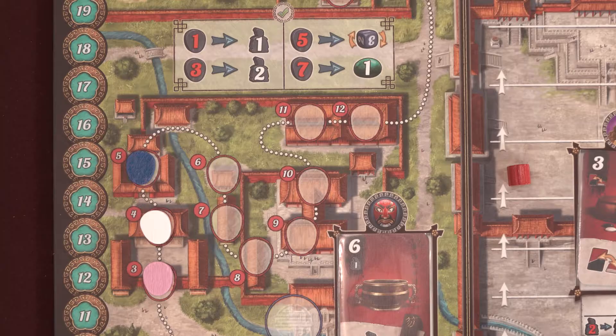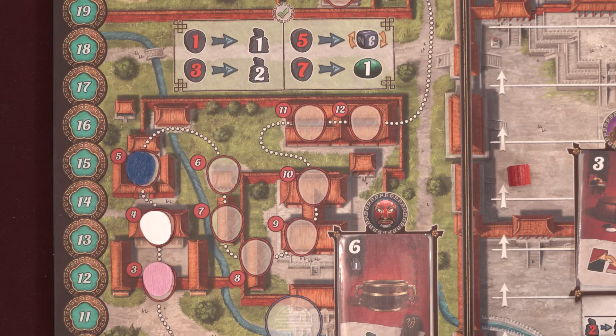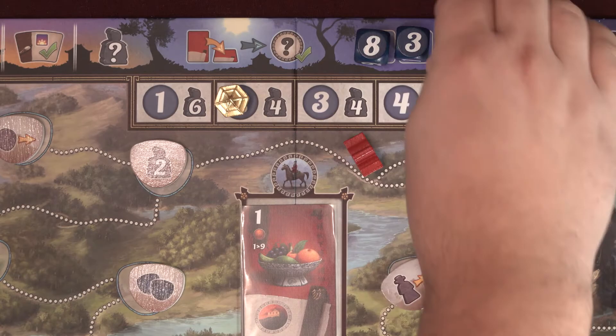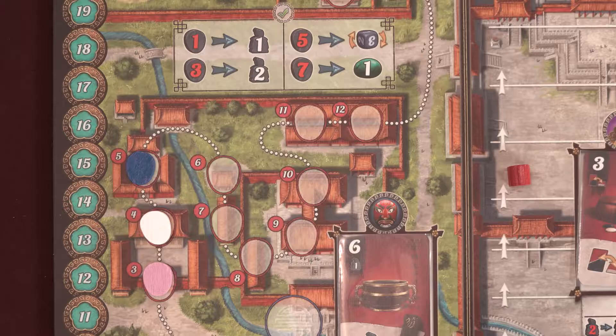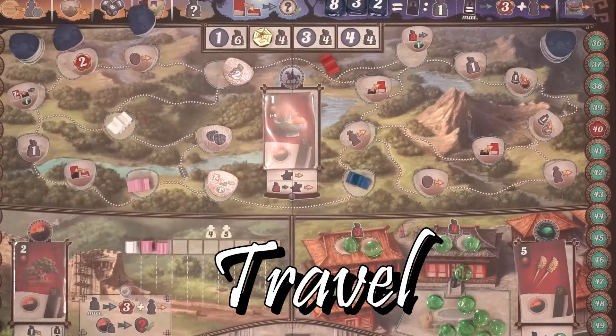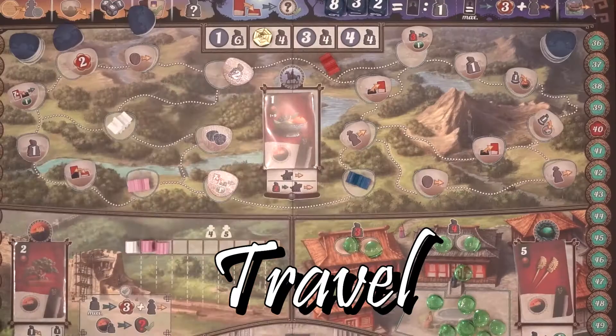Move your Intrigue marker backwards on the track the number of steps to pay for it. For 1 Intrigue, you may gain 1 Servant from your general supply to your available Servants pool. Spend 3 to gain 2 Servants. You may spend 5 Intrigue to choose 1 Destiny die and turn it to any side you want — the dice may be adjusted multiple times by different players in a single Great Wall scoring. Lastly, you could spend 7 Intrigue to gain 1 Jade from the supply, always from the most expensive house. No Servants need to be spent.